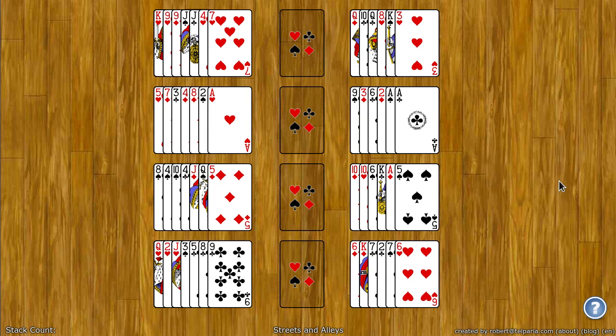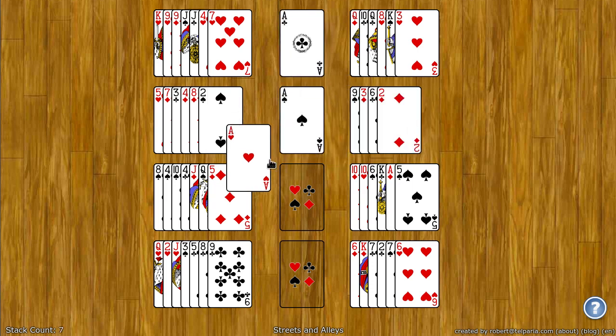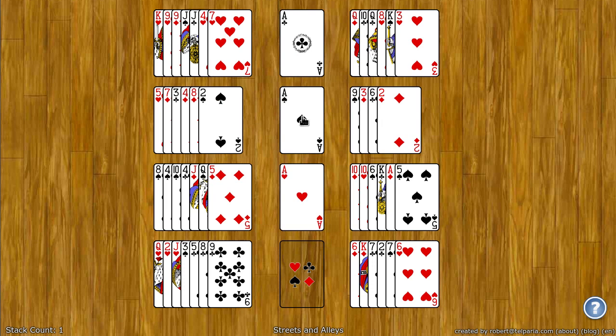The goal of Streets and Alleys is to move all the cards to the center four foundation spots. These spots start with an ace and build up by rank and by suit to king. So for example I can put an ace here, another ace here, another ace there. Next after the ace of spades I'll need the two of spades, and so on and so forth.